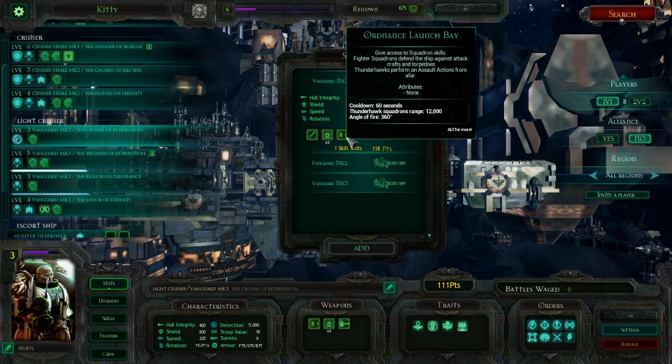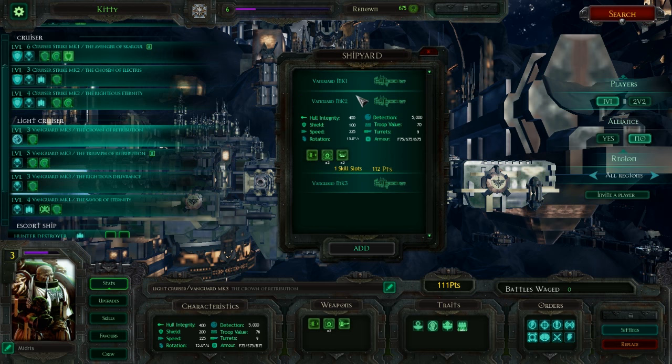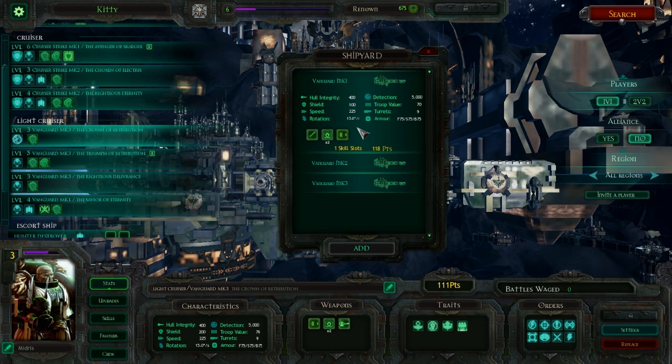Next up, you've got the Ordnance Launch Bay, which fires one unit of fighters. For the Imperials, they only fire Thunderhawk transport ships. This can only do assault actions — they fire squads of three. These are much, much more durable than typical assault ships, typically making it to ships even if there's a little bit of fighter cover. The fact that they've only got one bay on the Vanguard Mark I means you're not really carrier-focused. It's just a nice little addition.